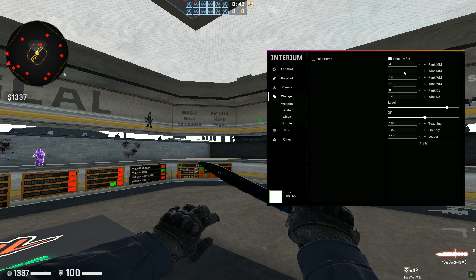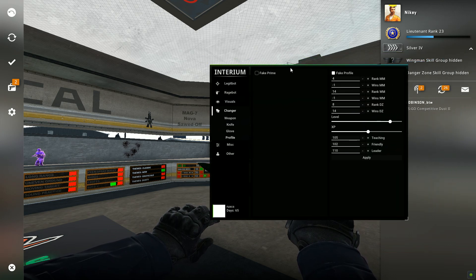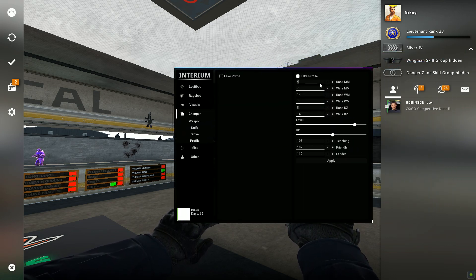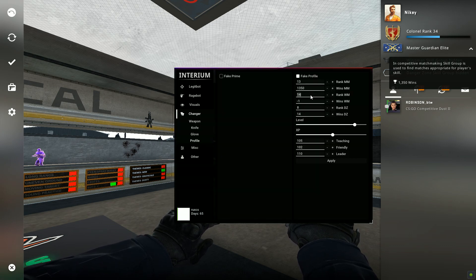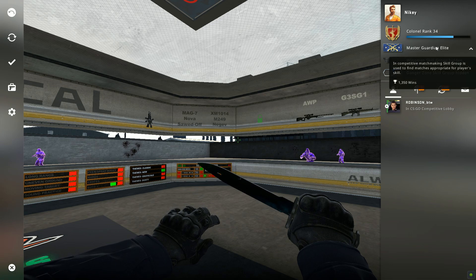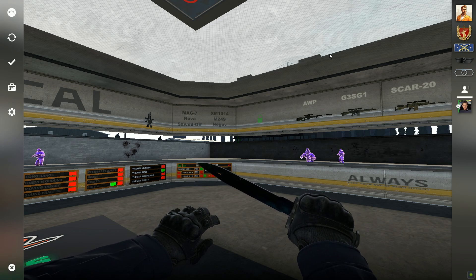Same with the CT side Gloves — exactly the same. Profile Changer: you can go ahead and fake prime and do a fake profile. Let me show you how it works — right now it says I'm Silver 4 with 14 wins. I click on Fake Profile, set the rank number to 13 and hit Apply — that gives me Master Guardian Elite. You can also set your wins — for example type 1350 wins, click Apply, and just like that it shows 1350 wins.